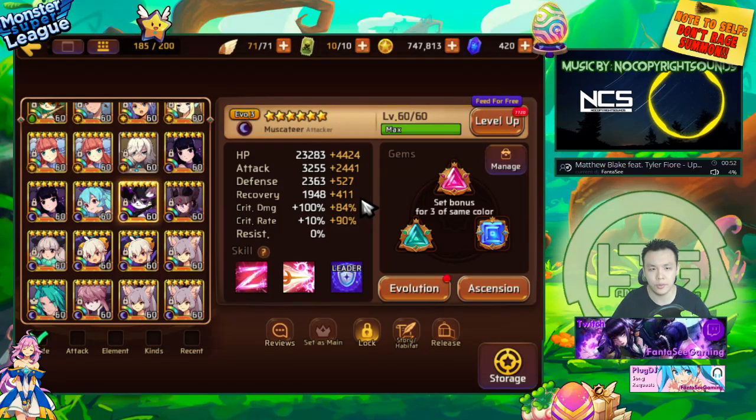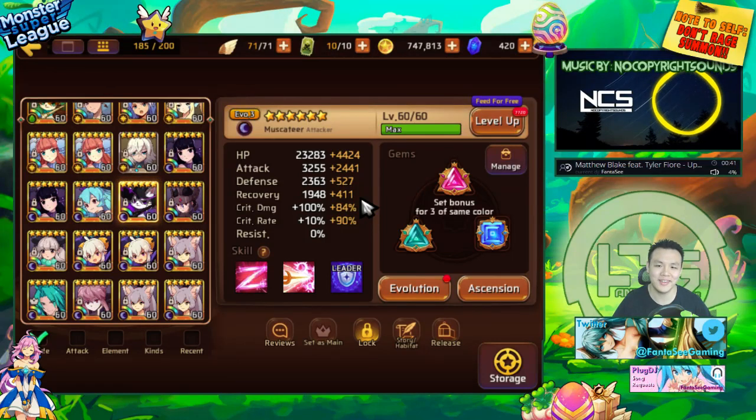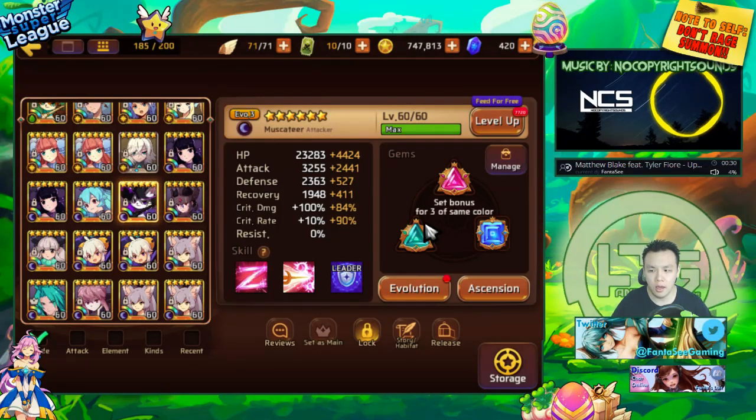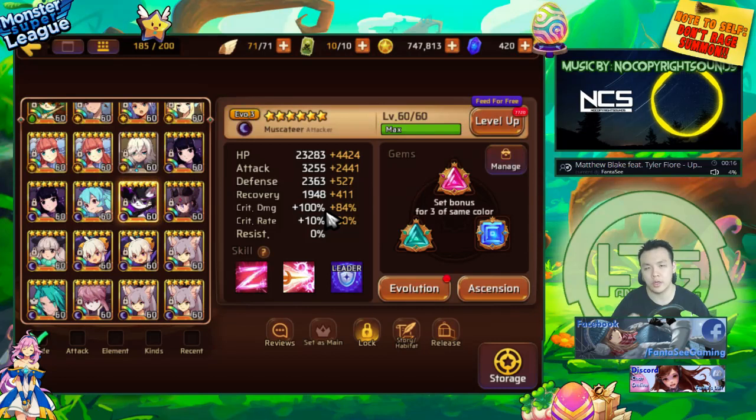This only applies when you have near 100% or exactly 100% crit rate, because if you don't crit, crit damage is basically useless. That's why having a square slot on your Gatito is very important — you want him to always be critting for reliability. If you're using him just for DPS like titans, you can gem him with three attack slots or two attack and one crit damage, pushing crit rate through substats.